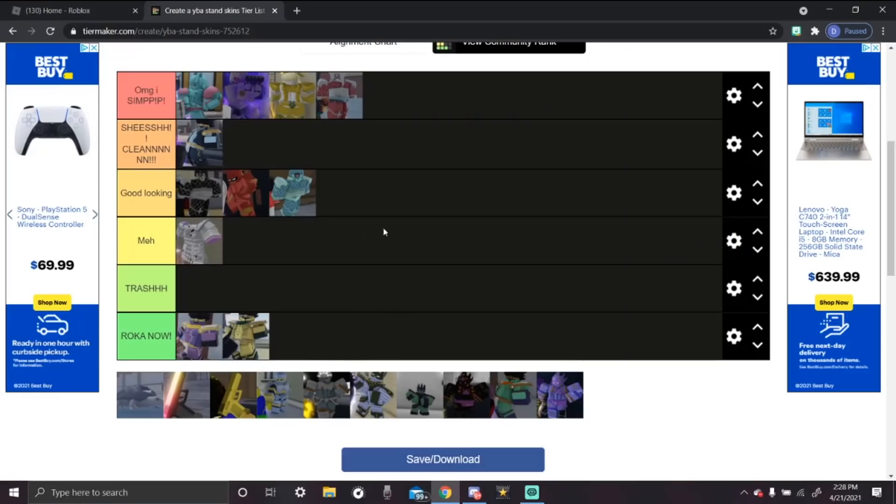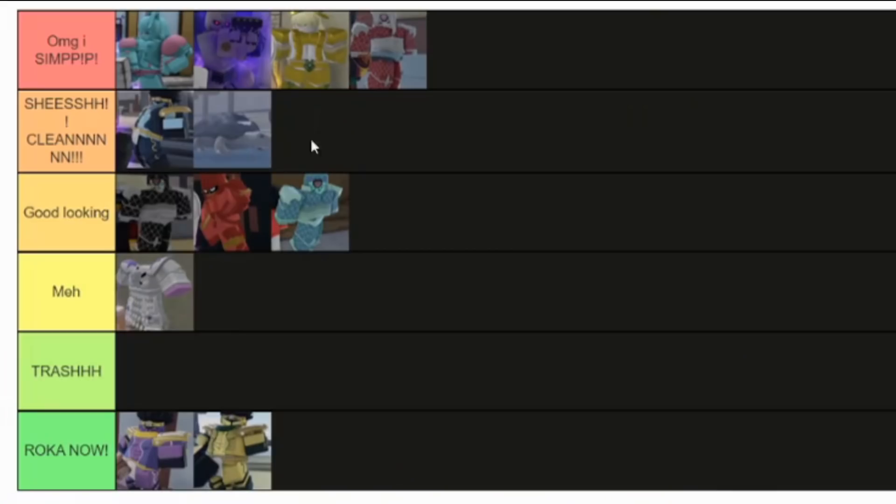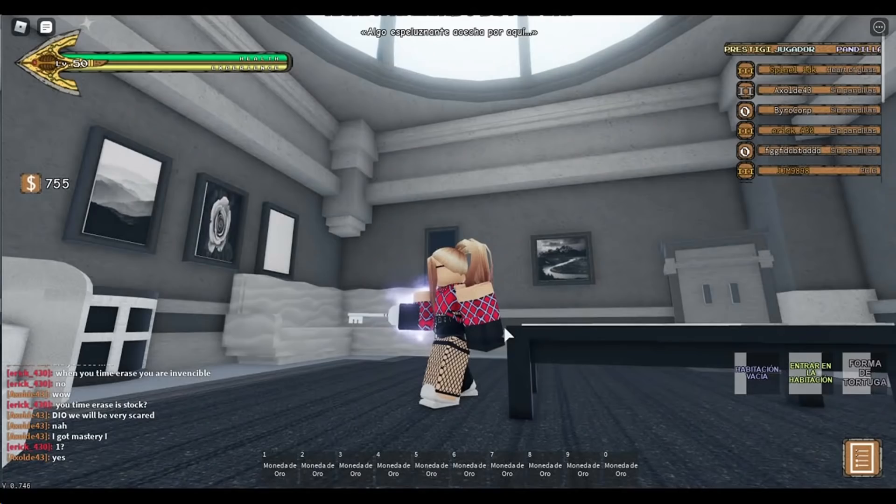The next stand is Shiny Mr. President — she's clean. Clean as hell, look at that stand skin. Gray matches Mr. President perfectly — he knows the drip. If you see someone with that Mr. President skin, you gotta give them rocas and arrows because he's dripped out. What's unique about Mr. President is that when he puts you in a room, the room turns black and white, which is pretty cool.